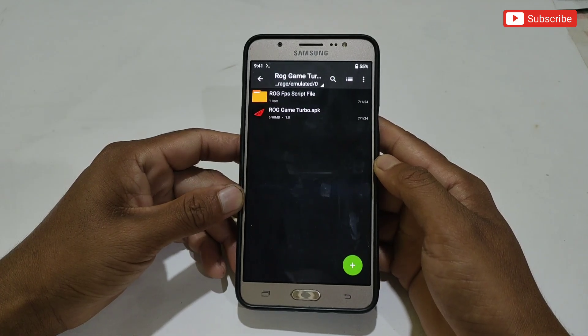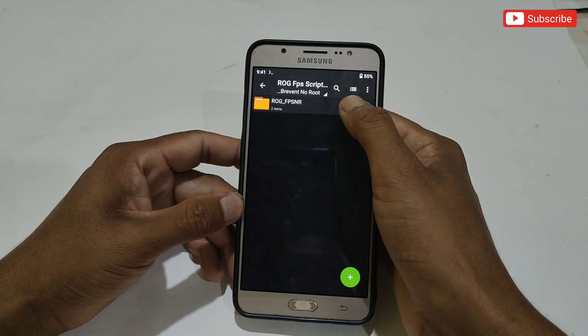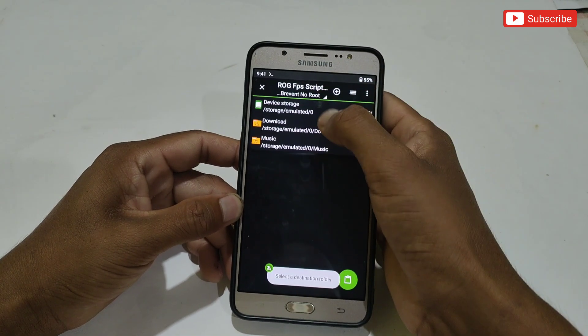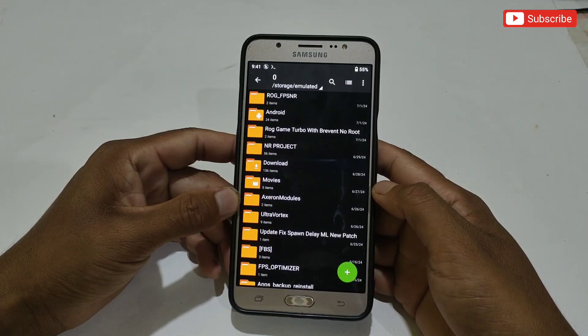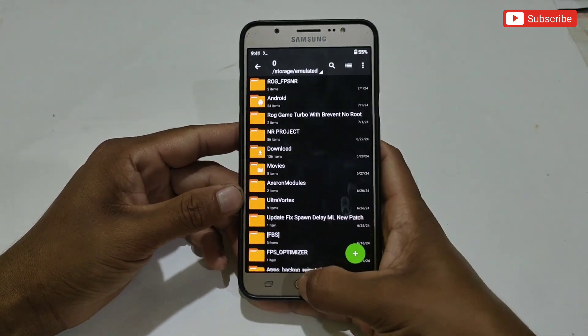Now what you need to do is go back and first we need to execute the no root module. Use only the Prevent app to execute the file. Simply copy the ROG FPS folder, then paste it in internal storage. After pasting, make sure the file has been pasted successfully. Now open the Prevent app to execute the command.